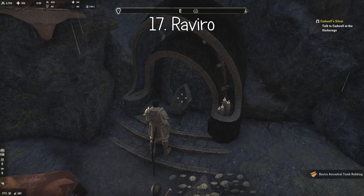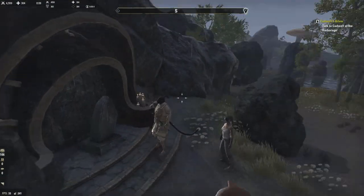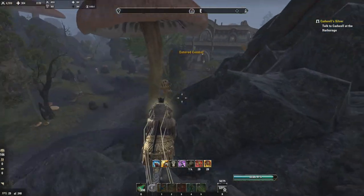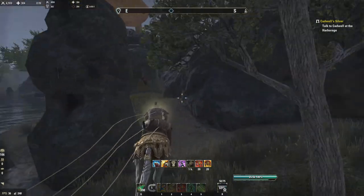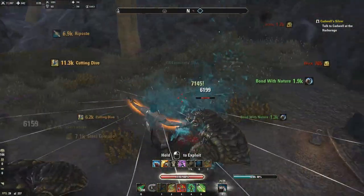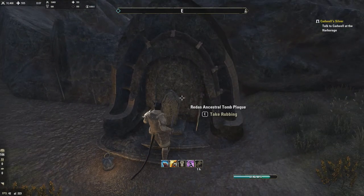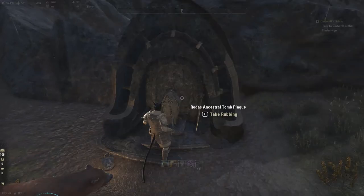We're over halfway now. Number eighteen is down here — it's hard to see because there are like four pixels on the map I'm looking at, a map I made myself prior to this. Since the NDA has been in place I haven't been able to make a video earlier. Here it is — this is number eighteen, south of Molochmar, in the Molochmar Wasteland, north of these weird ruins. Number eighteen is Raedas.